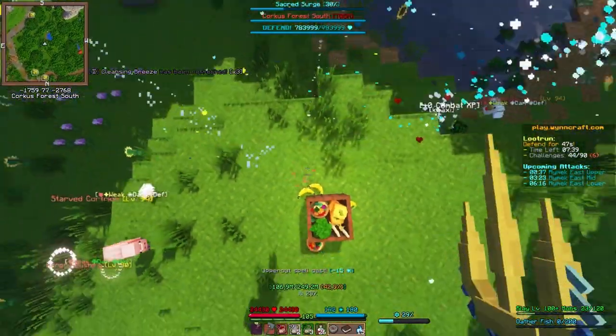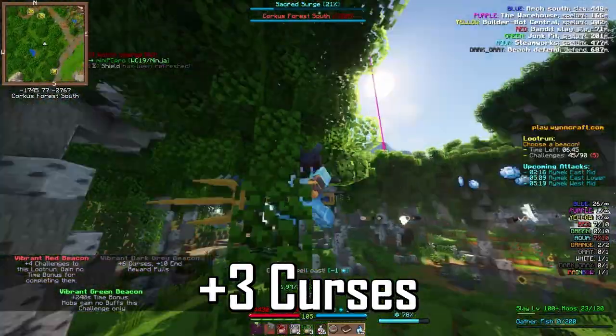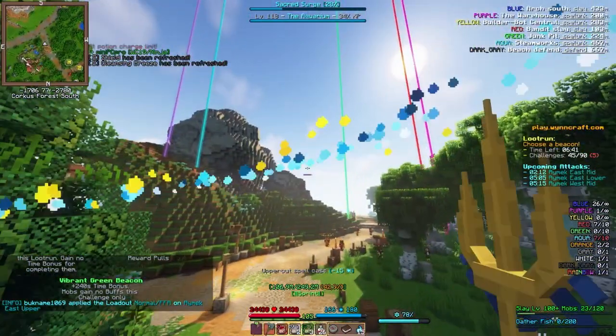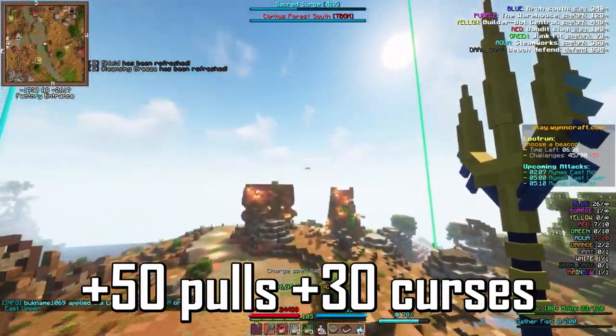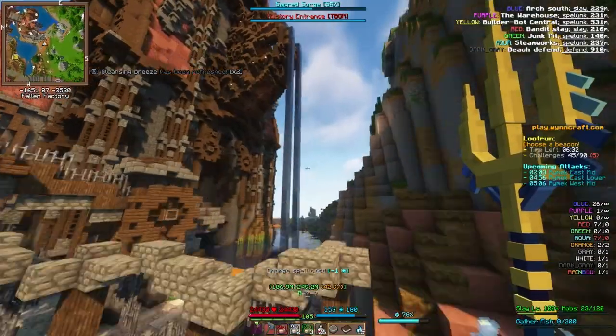A third beacon which you can only get one of is the dark grey, which gives you 5 extra pulls and 3 curses. You also want to aqua stack into this for the perfect run. Having two vibrant aquas and a vibrant dark grey gives you 50 extra pulls, but also 30 curses. So I recommend getting this right at the end of your run and saving 2 out of your 10 aquas for it.